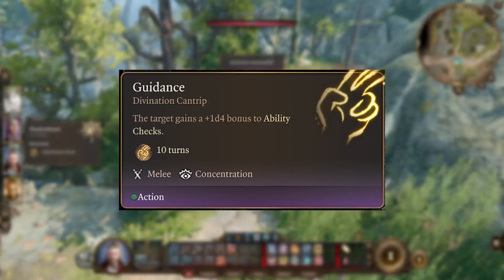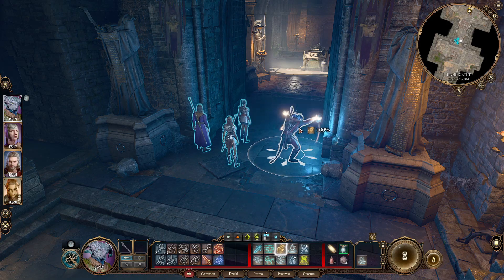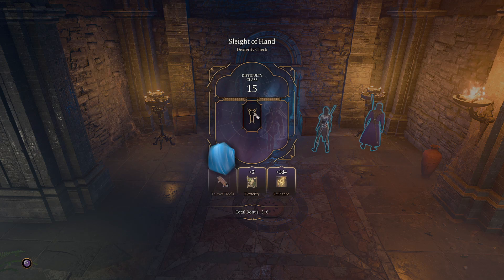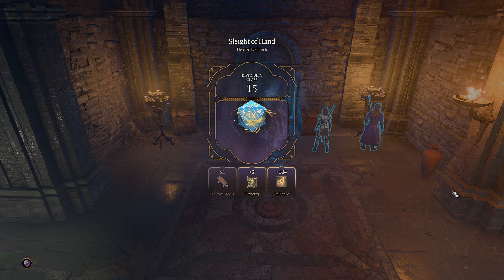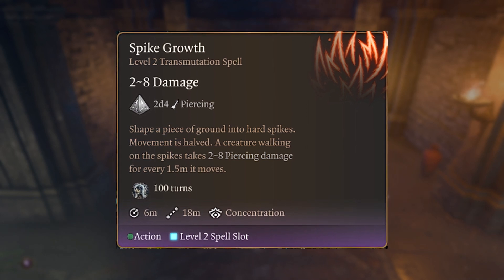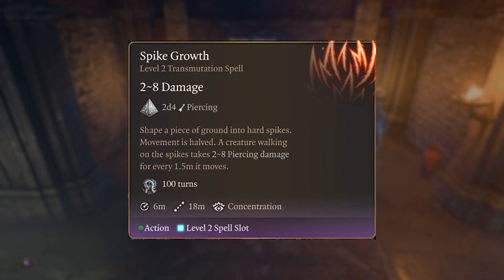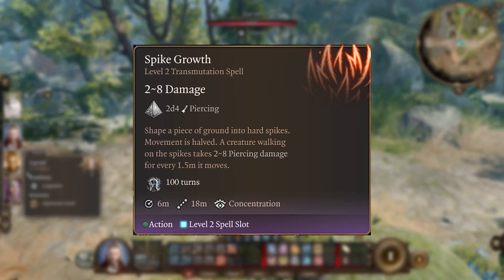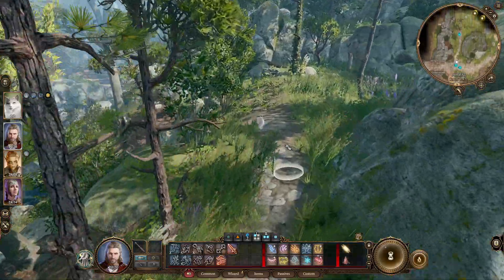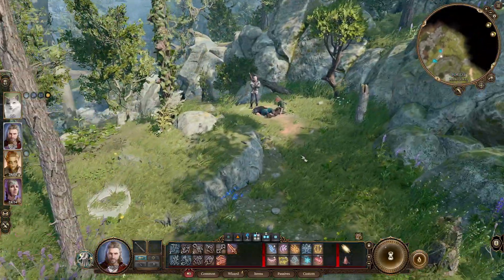The Guidance cantrip is arguably the most versatile cantrip in the game, allowing you to succeed on a number of different skill checks, especially those in dialogue or while you're trying to unlock or disarm a trap. Spike Growth is another good honorable mention — it's incredibly useful even in the later parts of the game since it covers a wide enough area, slowing all enemies that traverse it while simultaneously dealing damage to them. If you strategize this properly, you can essentially kill a load of enemies before they even get to hit you once.